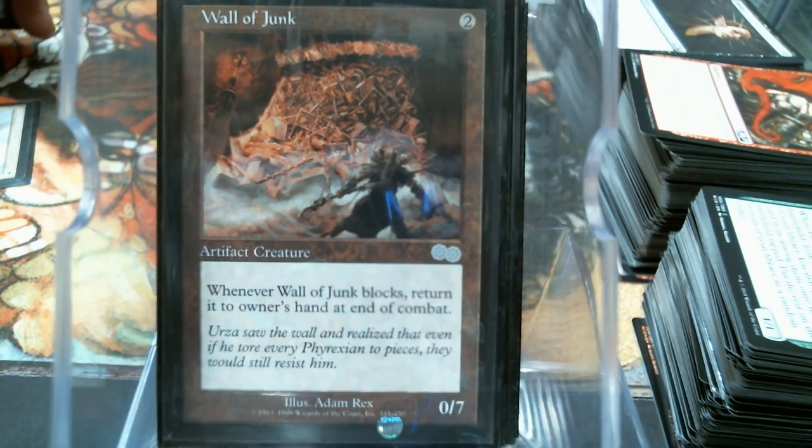Wall of Junk is what got me so excited - I love this one. It's a zero-seven for two mana, and its drawback is actually drawing a bunch of cards. Seriously - whenever it blocks, it returns to your hand, you cast it again, and you draw a card. It puts you in a situation where you're like, well it's two mana for a seven-power beater, but do I want to swing with it or block with it? Odds are they're not swinging into this.